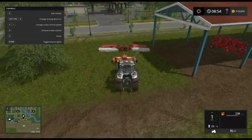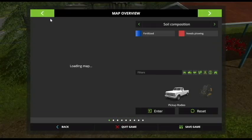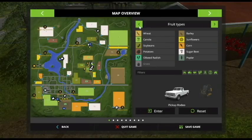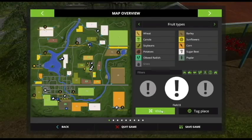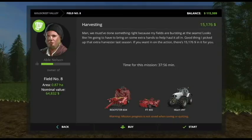Alright, let me get over here on my map. I need to change this over. Okay. Now — field eight. We're going to go visit. Here's field eight, and if you guys don't remember — Abel Nelson. I'm going to do this harvest for him. I want to max out my rep with Abel. I want to max out my rep with everybody, but I definitely want to max out my rep with Abel.